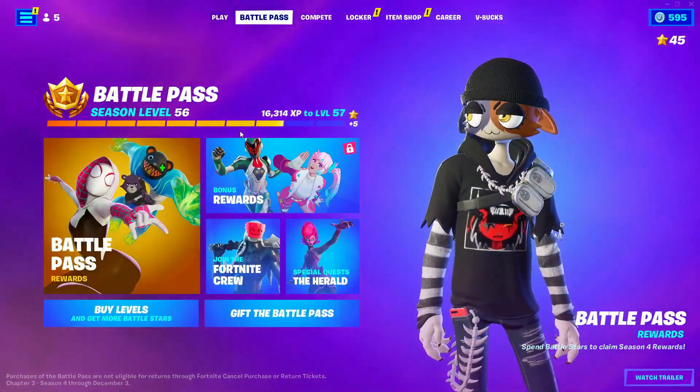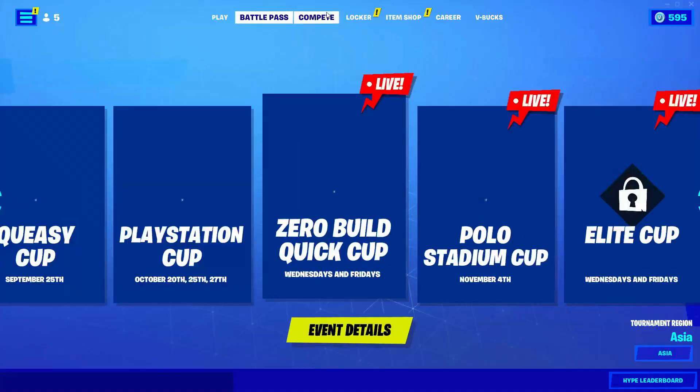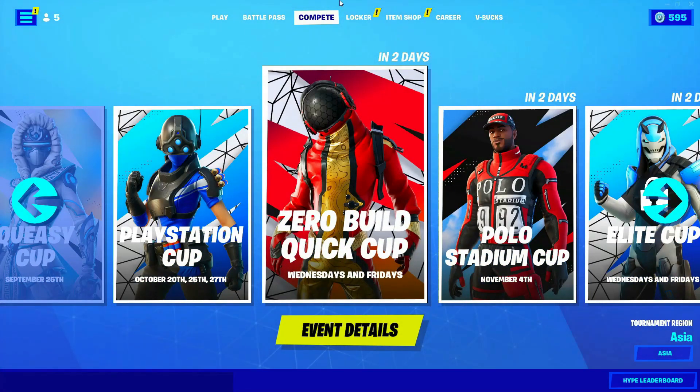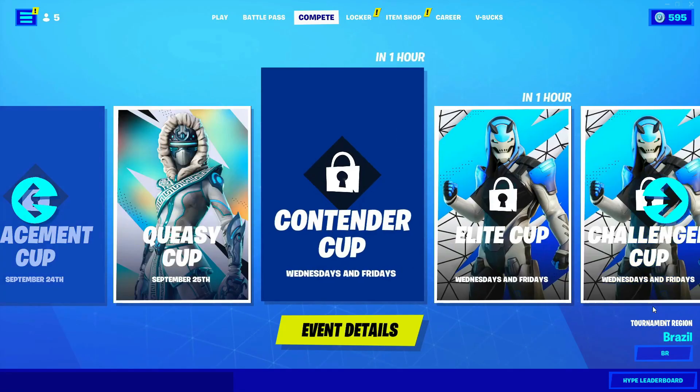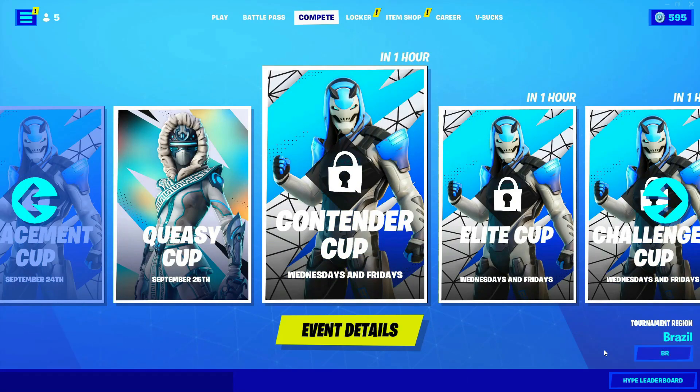Back out from that, go ahead and go into V-Bucks, click on that, and after that go into the Battle Pass section. Now go ahead and go into Compete. When you're in Compete, go into Tournament Region and make sure that you select Brazil.